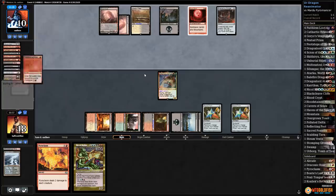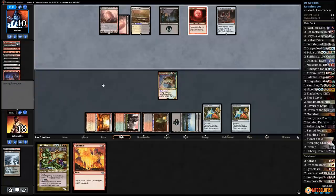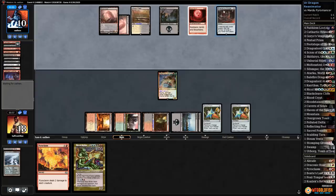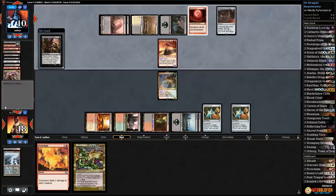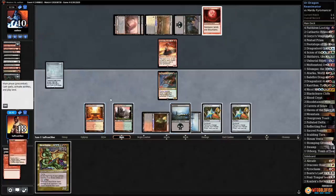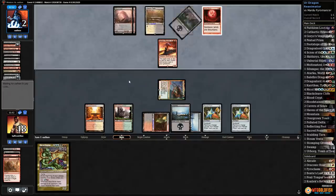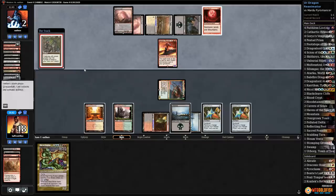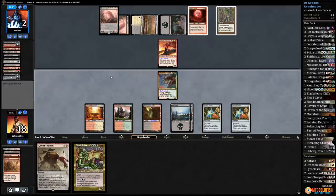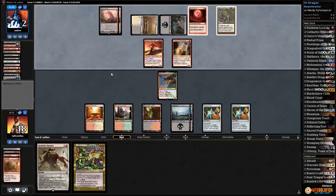Opponent has Bedlam Reveler — Inquisition takes our Pyroclasm. Opponent passes — there's a Braid! Blow up Ensnaring Bridge, get in with Atarka — down to two. Do you have an answer? Dragon Lord Atarka — oh my god, they drew another Bridge! We have one more Braid — come on, a Braid off the top. Kozilek's Return if they find another Surgical for Braid then we are done. Young Pyromancer blows up a Prism. Pass the turn — another Bedlam Reveler.